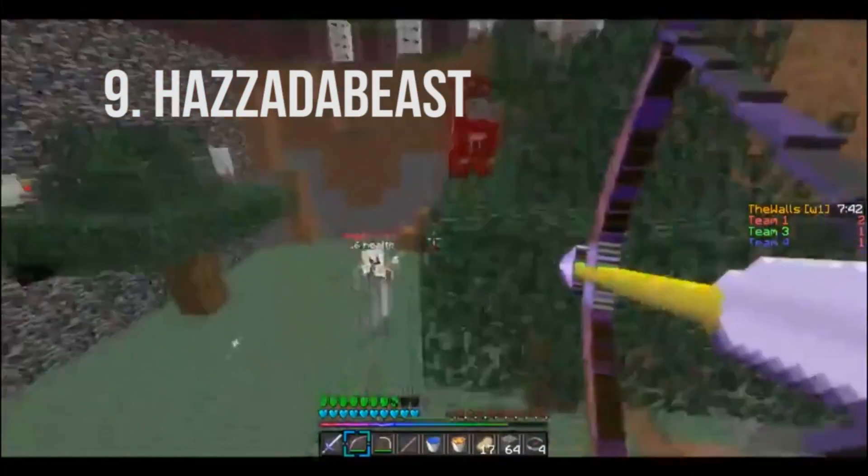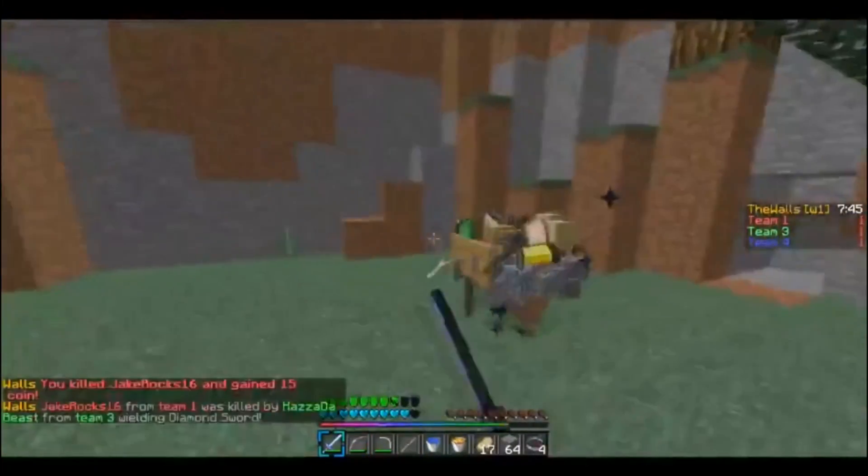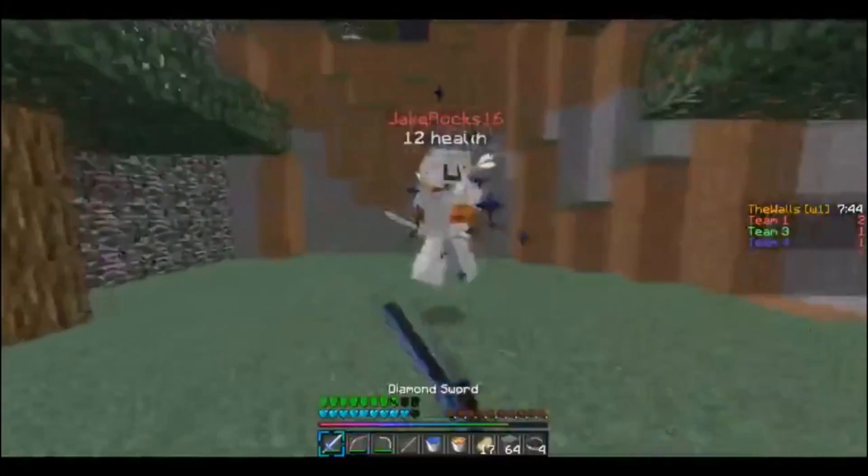In position number 9 we have Hazard a Beast with this awesome bow and combo kill. He gets about 4 or 5 hits in there.